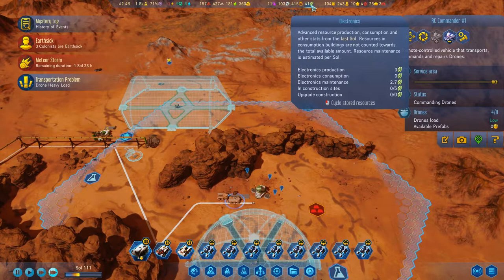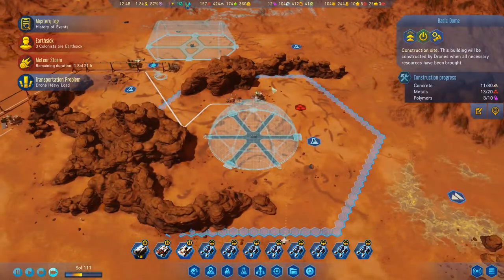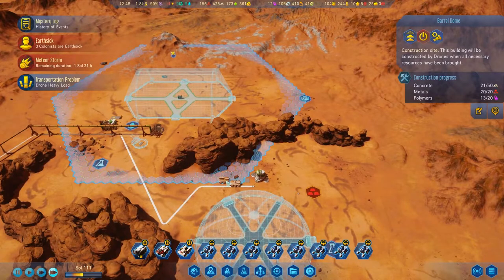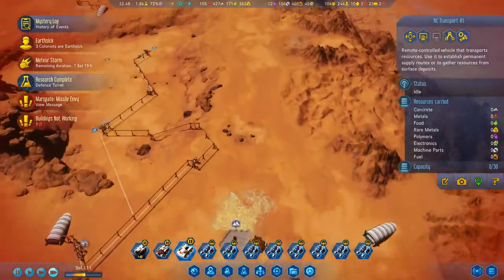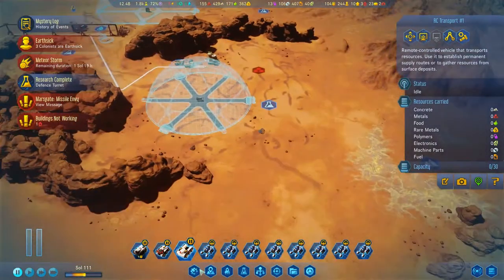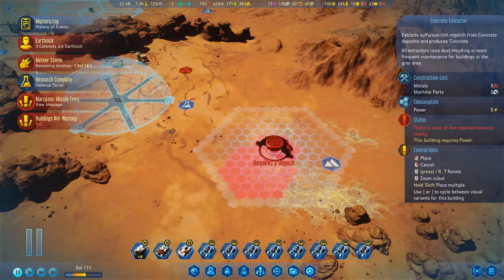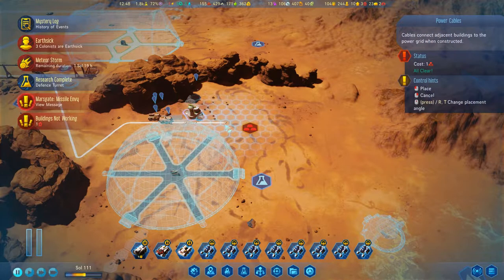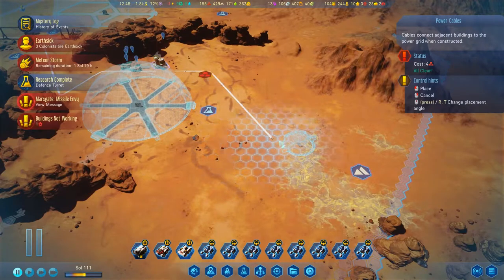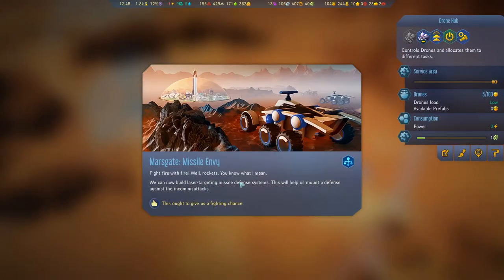I am producing electronics slowly. One thing I could do to speed things up is get this guy to come down. We've got a concrete thing going up here, that will help tremendously. Missile Envy — fight fire with fire, or rockets. We can now build a laser-targeting missile defense system; this will help us mount a defense against the incoming attack.